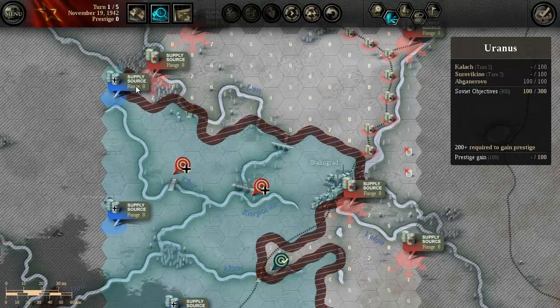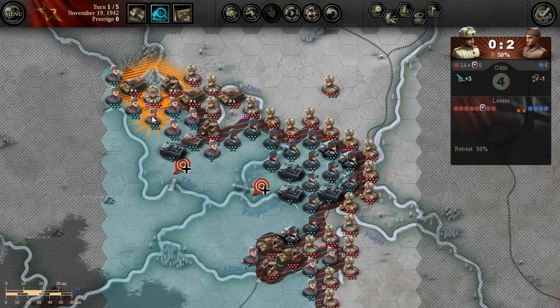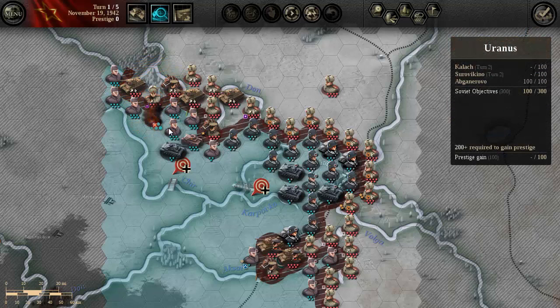Let's see the other side. If I take down these units, that's five moves and then an attack. That looks like another option.